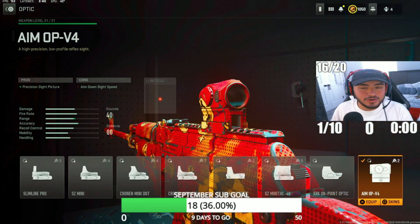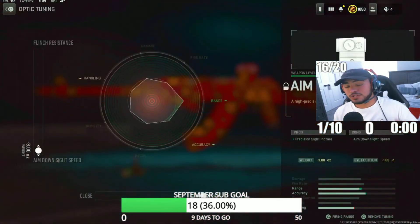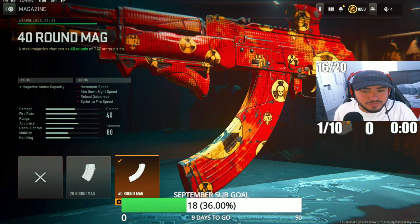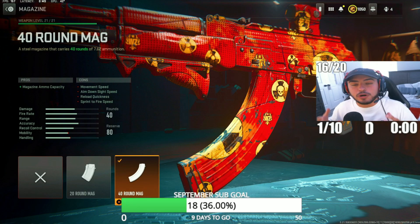For the next attachment, we're going to go with the Amo PV-4 optic. This is the cleanest sight in the game — I love this thing. For the tuning, max out ADS speeds and max out for far range, which is going to increase accuracy and allow you to beam enemies from far distances. And for the last attachment, we got the 40-round mag, tying this gun together and giving you the max ammo capacity possible.